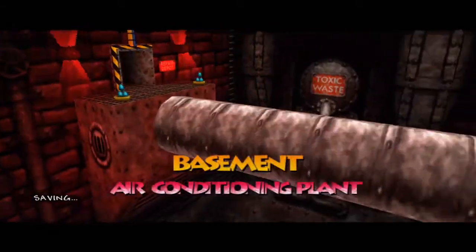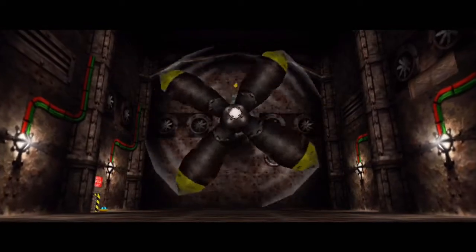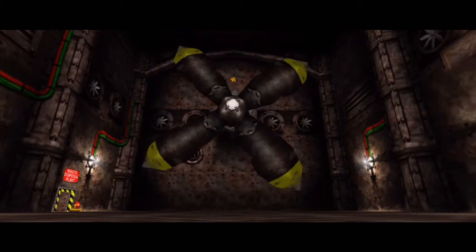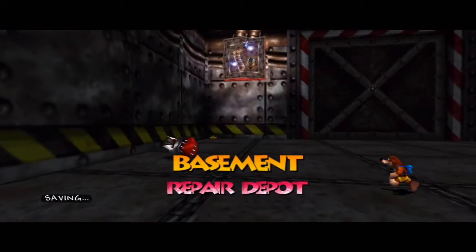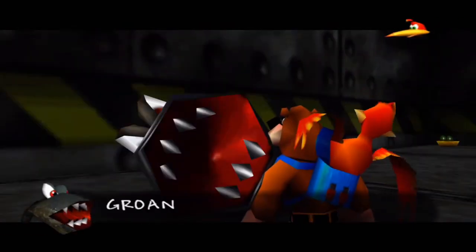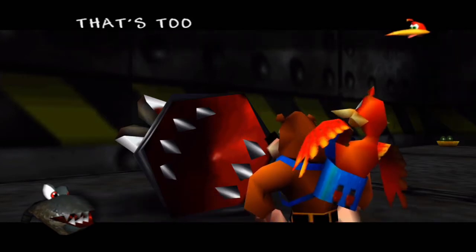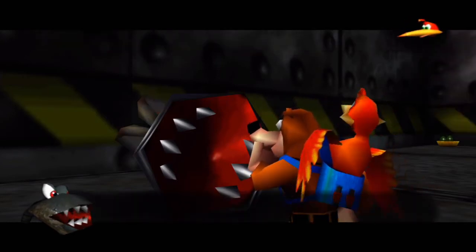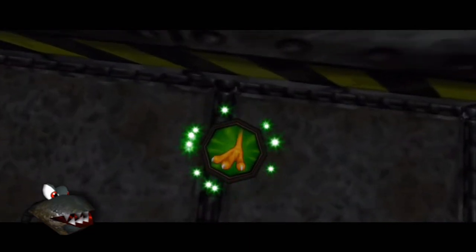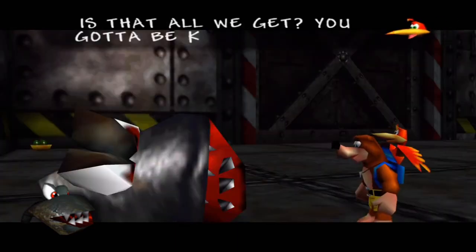Alright, there we go. Also, little trivia bit: if you play Banjo-Kazooie Nuts and Bolts, when you're building one of your little contraptions there's a weapon called Weldor's Breath, which I've only just realized is from this game. It actually tells you that Mumbo took this guy's head and made him into that weapon — I think that's pretty cool. Now that fan's turned off, you can go and get that little jiggy he's been storing up there.